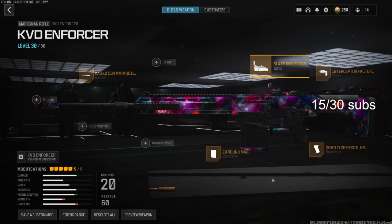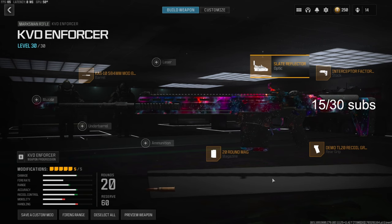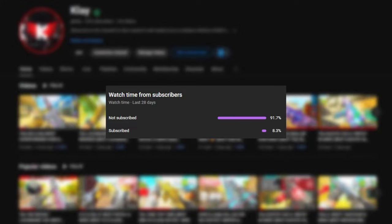That's going to do it for this class setup. I really hope you guys try this out and see for yourself — it is really really good. You just gotta play a little slow with it since it is a marksman rifle, but I ended up dropping an MGB nuke. I hope you guys enjoyed that, hit that like button, and I'll catch you in the next one.